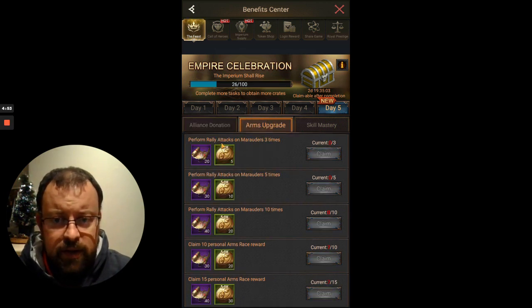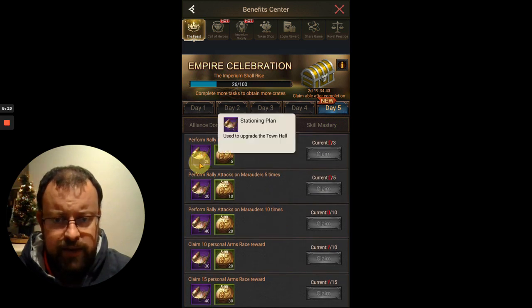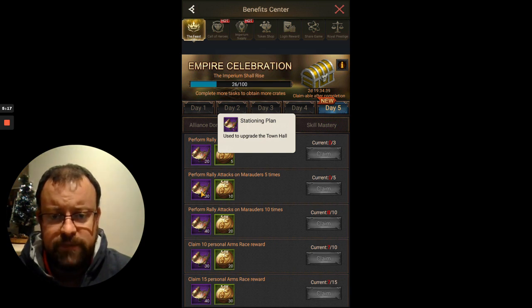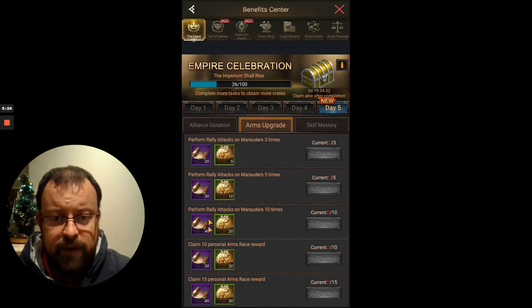Arms upgrade: perform rally attacks on marauders three, five, or ten times, and claim 10 personal arms rewards. I've already claimed five, so I'm up to about seven done so far. Hopefully I can claim some more in the next 48 hours. You're going to get some stationing plans to use to upgrade your town hall, so your town hall can actually hold more developed heroes and they can benefit your account.